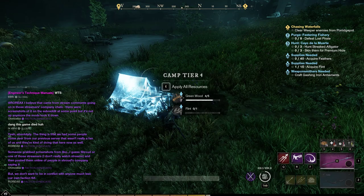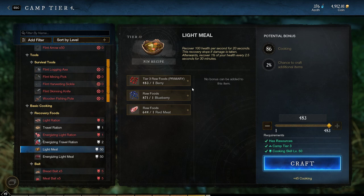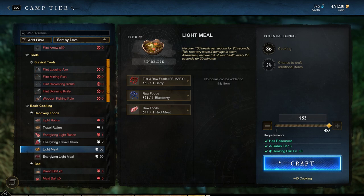The first step is you want to have some resources, some food. What you're going to want to be doing is the light peels — these light peels are going to get you some experience, and you want to have a lot. You want to collect a lot. You know, you want to have regular berries, blueberries, and then you could either use nuts or red meat. It doesn't matter honestly.